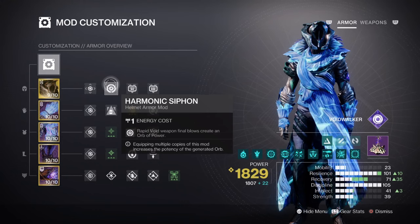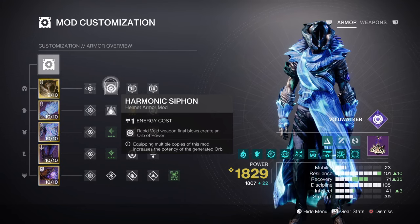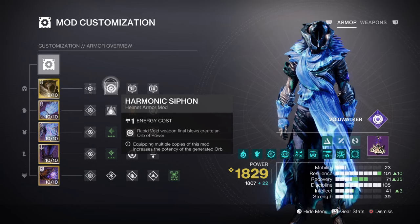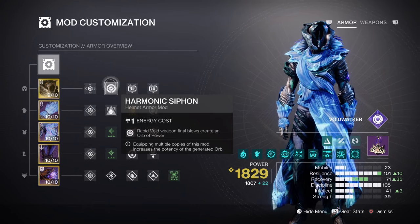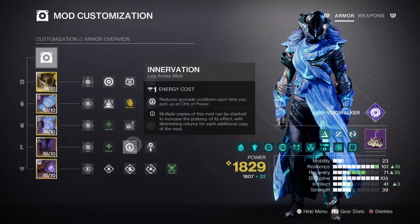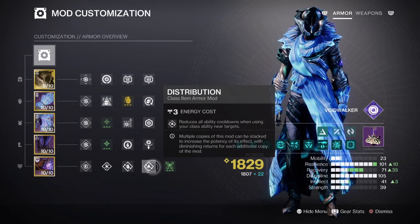For mods and stats, Resilience at Tier 10 and Discipline at Tier 10 are the main key stats to invest in fully. Recovery is also important at Tier 7 but can be supported without mods. Resilience at Tier 10 provides a 30% damage reduction for all incoming attacks, with Devour providing additional security. Discipline at Tier 10 gives a 1 minute 16 second cooldown on Vortex Grenade. To further support grenade cooldown: Grenade Kickstart for a 34.4–45% bonus, Invigoration for a 10% buff, Bomber for a 12% buff, and Distribution for a 4% all-ability buff.